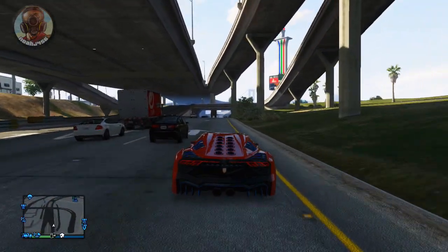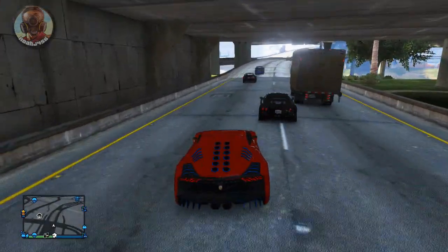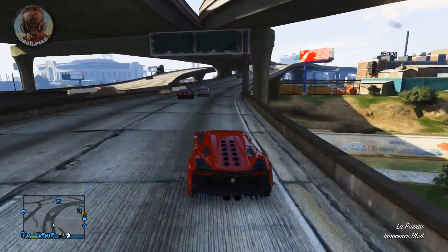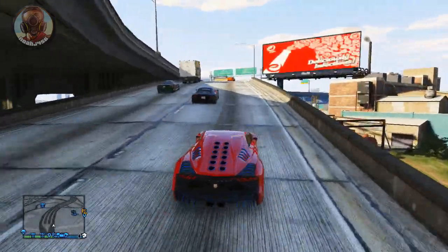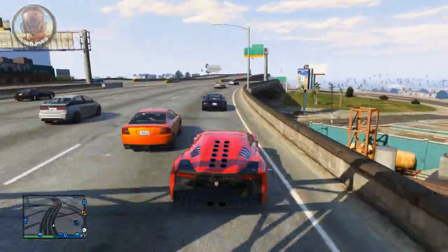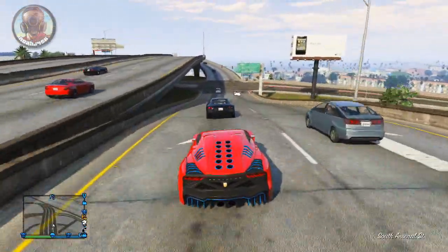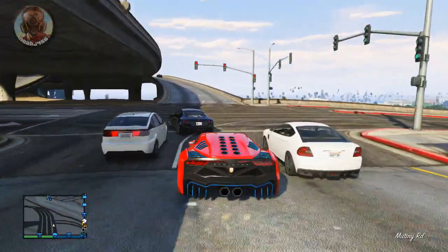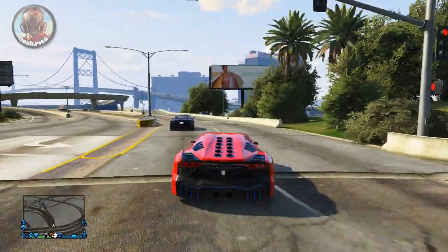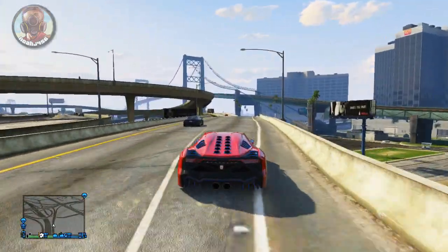So that was the sniping screenshot a lot of people were asking about. I believe it's going to have that base state, the halfway zoomed-in no-scope state, and then the fully zoomed-in state where you can zoom in, go across the map, and snipe people with the new increased draw distances and render distances. Anyway, that's about it for this video — I'm coming out with two more videos today, one is going to be a live stream and the other another GTA 5 video. I really hope you enjoyed, and I will see you guys in the next video.